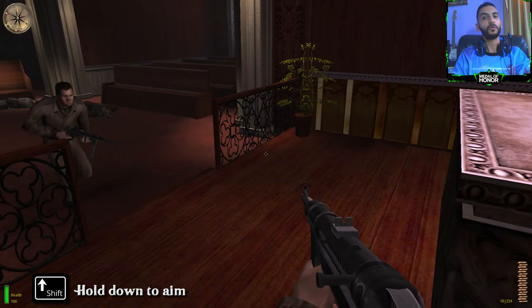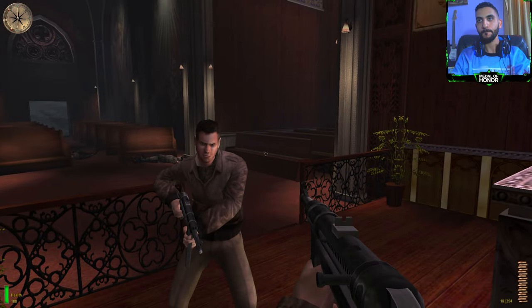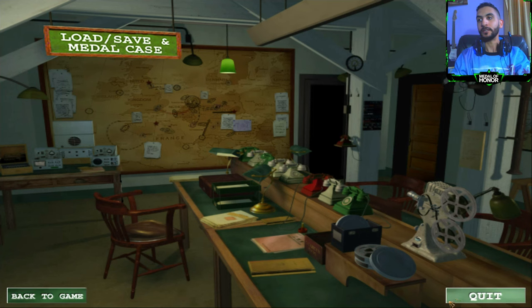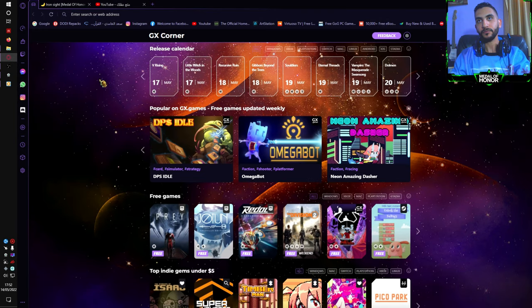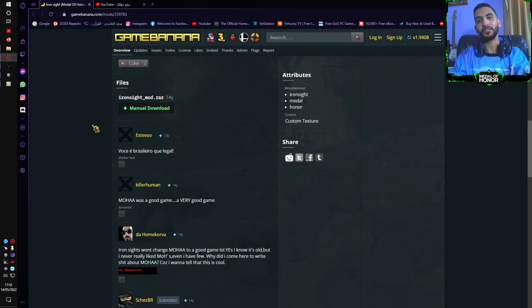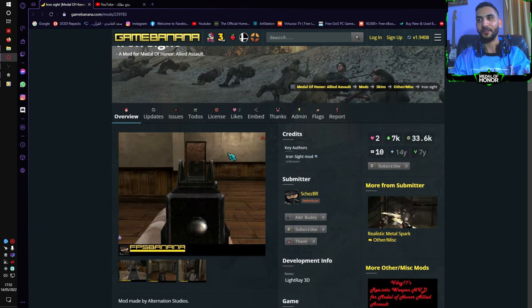So anyway, let me show you how to do this. Initially, go ahead and download this file — it's called Iron Sight Mod. I think it's around 10 megabytes, so it shouldn't take long. Interestingly enough, this file has existed on this website for the past 14 years. To be precise, it was published on Saturday the 20th of September 2008 at 2:43 p.m. Greenwich time.